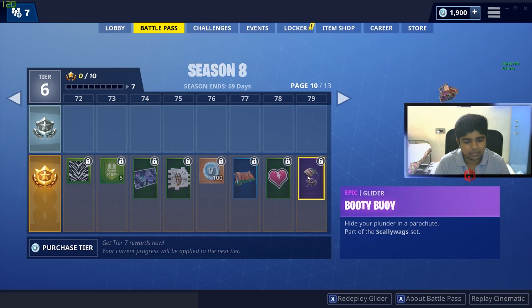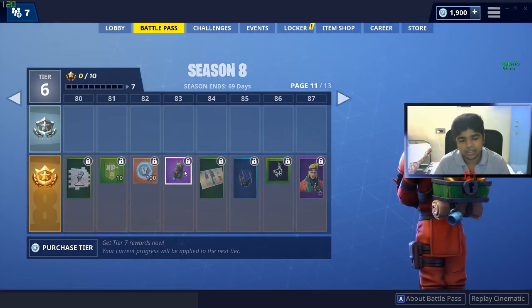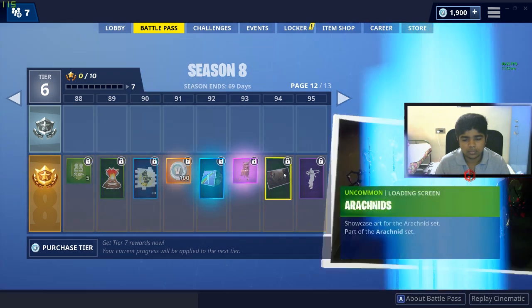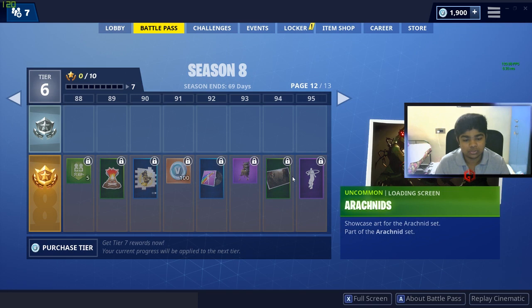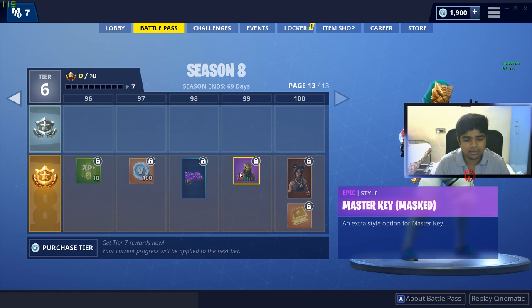This is Booty Bay. This is gold. This is a master key at tier 87. This is a master key. You can see the logo on it — this is a snowboard style. This is a Capo wrap. This is a master key with a mask.